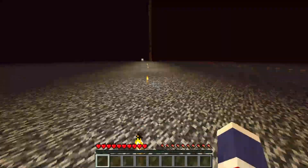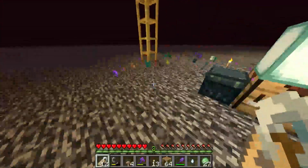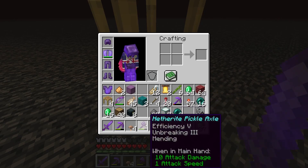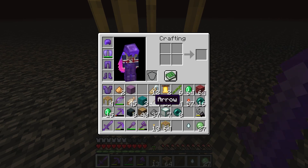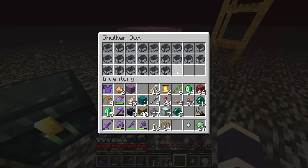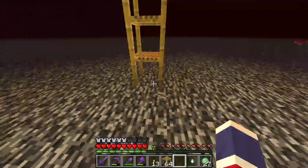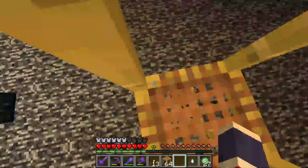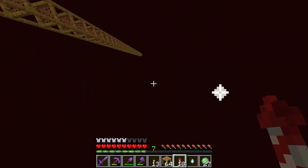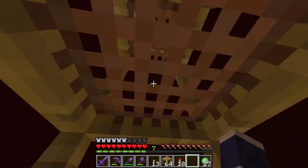A big thing I'm going to be doing is kind of similar to how I did the guardian farm — I'm using someone else's guide for this. The basic design is essentially just an entity cramming trap. So I have a bunch of minecarts, and I have my iron to make more minecarts. Pretty much if you put 24 minecarts on one spot, mobs will die because it's maxing out the entities, making it a pretty efficient farm whilst also giving you a decent XP farm.